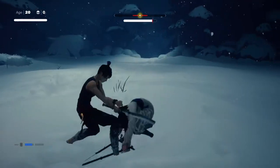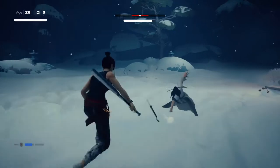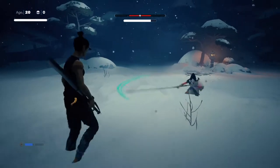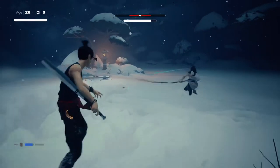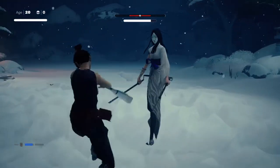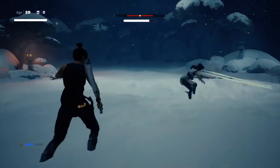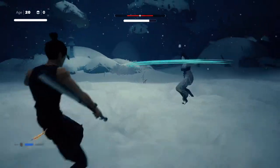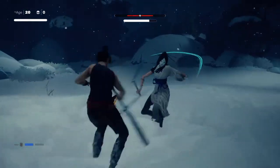The higher risk, higher reward approach is to parry some of those hits, which will contribute to breaking her posture. It's a bit riskier — if you don't time your parries well, or if your own posture runs too low, you might take more damage than you'd like. After defeating Fajar and Sean, who are very close-contact bosses, Kuroki has a much longer range.